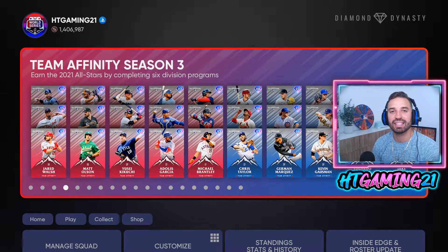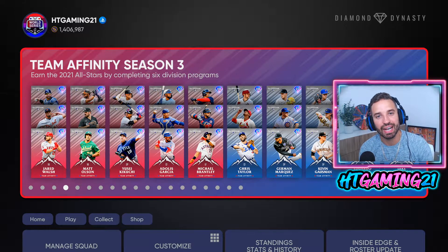What is going on YouTube, it's HTGaming, welcome back to another video. There has been so much content coming out and I'm going to try to cover all of it, but I mainly want to focus on the new Stage 3 Team Affinity — they just released this yesterday, the 12th, the day of the Home Run Derby. These cards look absolutely amazing. I'm going to tell you guys which ones you should go for first, and the quickest way to finish these Team Affinity programs.